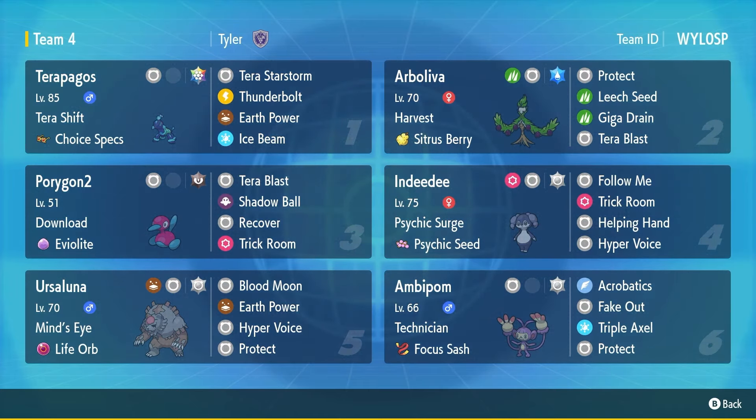Next up, Indeedee. Normal Tera is not optimal, but I needed a Normal Tera to make this work. So we have Normal Tera on this with Hyper Voice, Helping Hand, Trick Room, and Follow Me with the Psychic Surge combined with the Psychic Seed. Indeedee comes in like Porygon2, redirects damage, takes hits, sets up Trick Room, supports the squad. Next up, Ursaluna — first time I'm ever using this. Very basic Life Orb set: Blood Moon, Power, Hyper Voice, Protect. You've seen this set everywhere. Got Normal Tera on this as well.